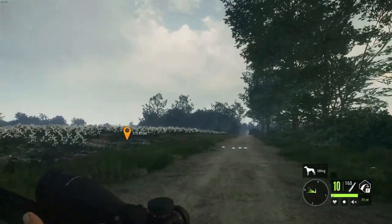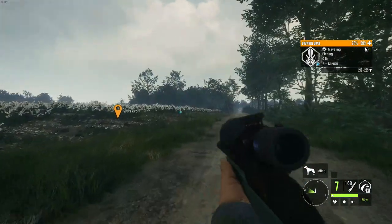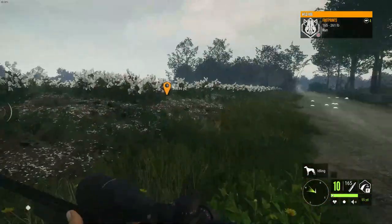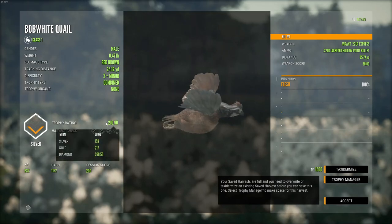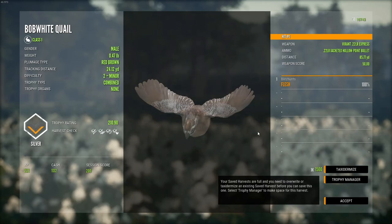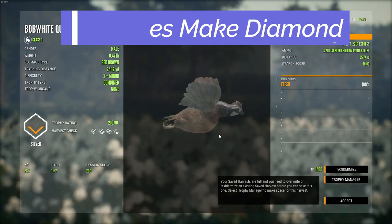Got a bobwhite quail over here flying away, so let's see if we can actually hit this. We actually hit him way faster than I thought we would, but this one is actually level 2 so I'm kind of curious what this guy is gonna score. Here is our level 2 male and this one actually scored 210. Still not too sure whether the females or the males are the ones that make diamond, but I guess we'll keep looking around. If not, we'll go look for some gators.